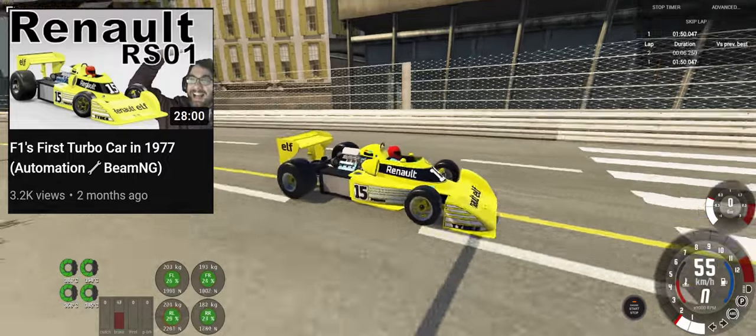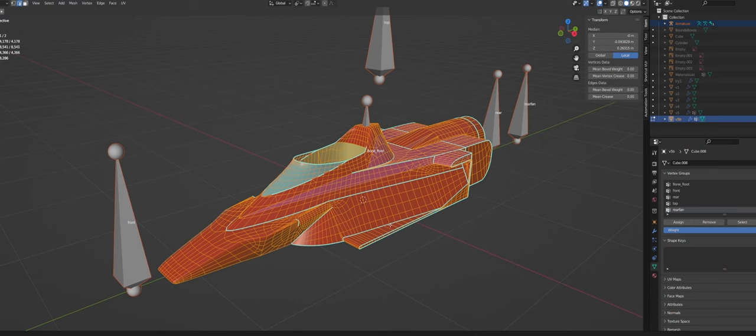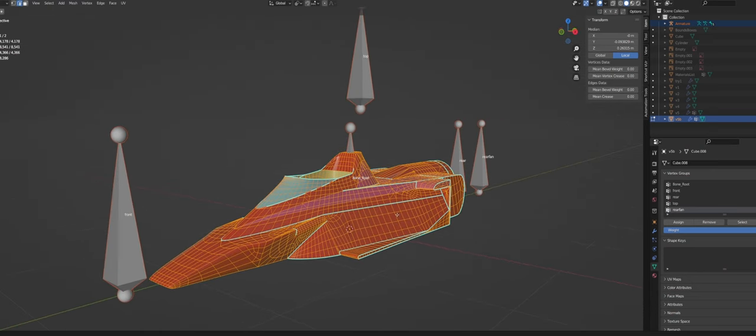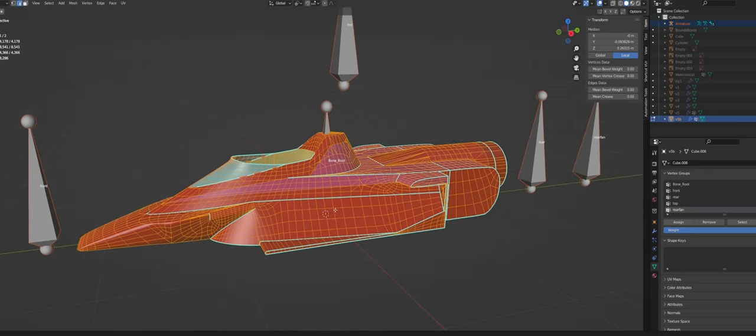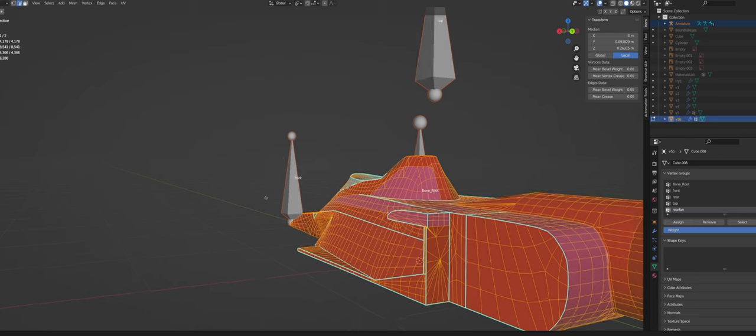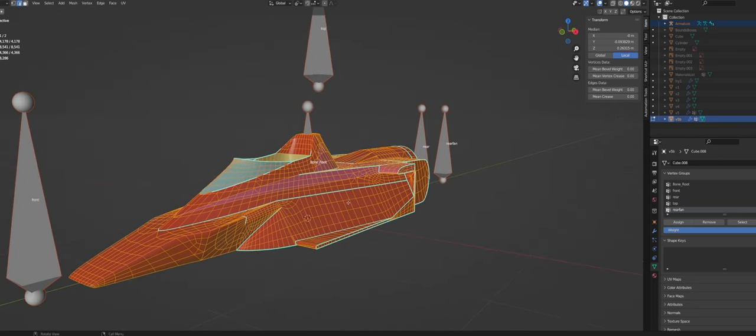It has been quite a while since I have done an F1 build and completed the mod entirely. Not only because of the technical difficulties of trying to add extra things into BeamNG that are not normal, but also partly because the body was not only geometrically boring to look at, but also technically challenging to make. Straight up, this was the most difficult body I've ever made for Automation.